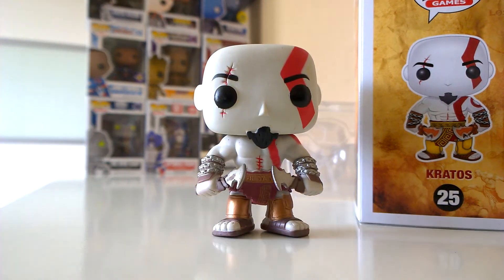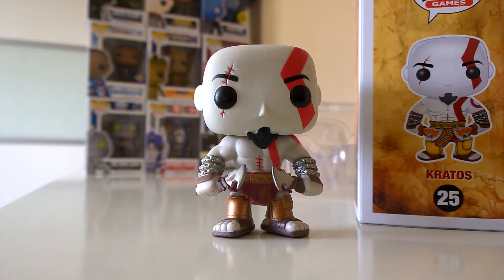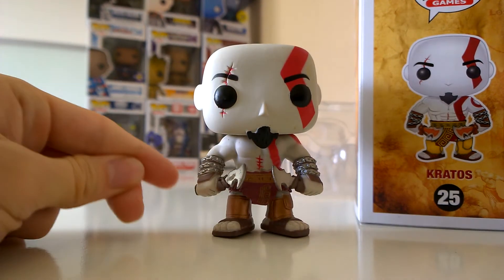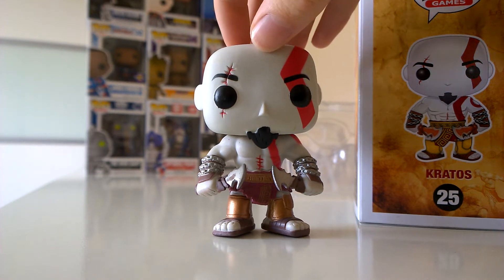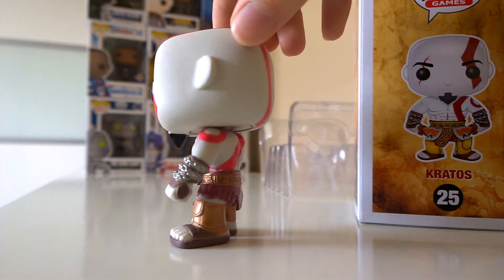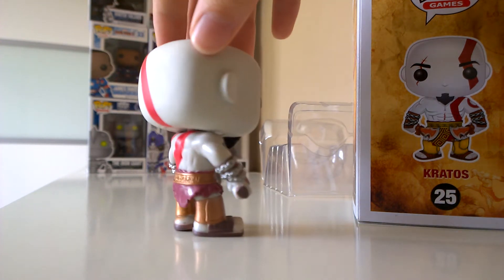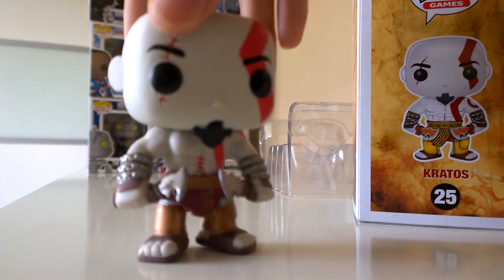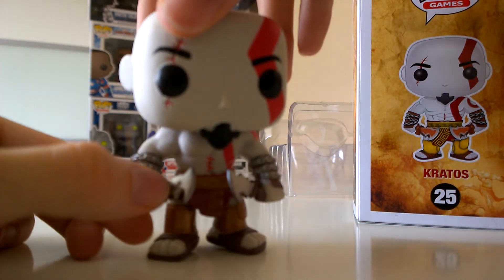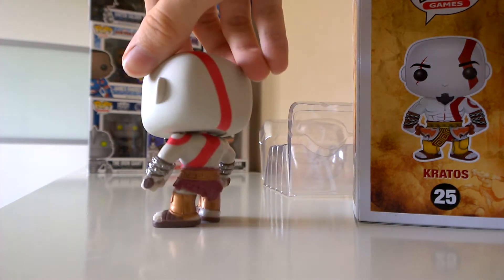Yeah, so there it is — that's pretty sweet. He's got the ash scars and the chains on his hands, as you can see. That's pretty sweet. Yeah, that's pretty pro. I mean, there's a bit of paint missing on the sword where it's brown, but more than that it's pretty much spot on.